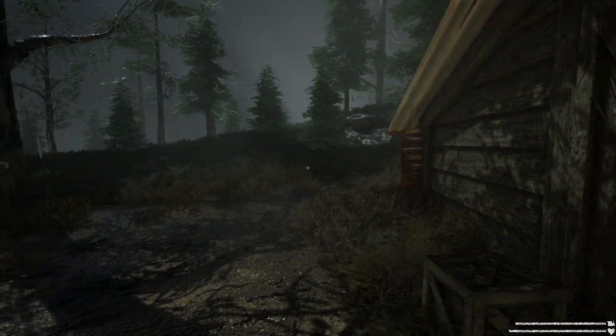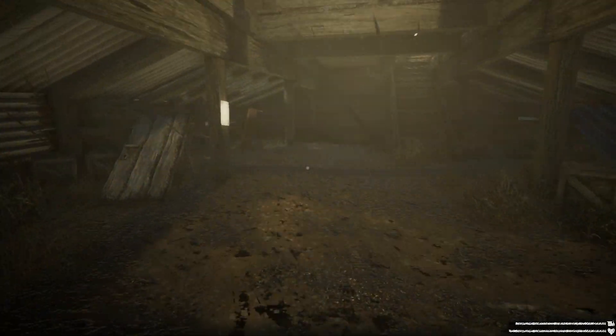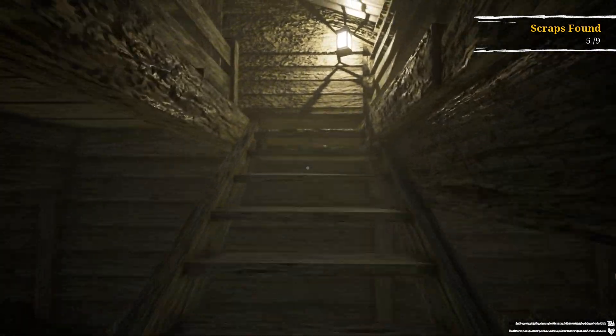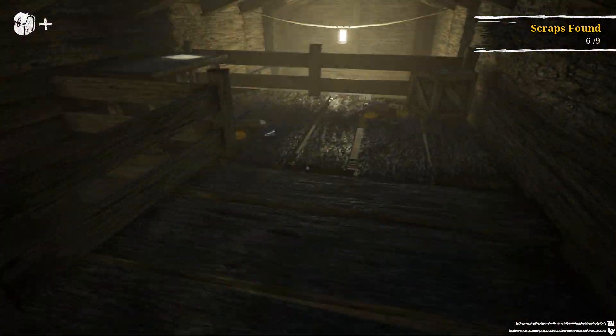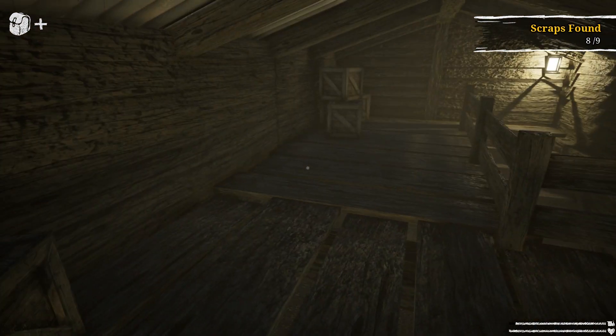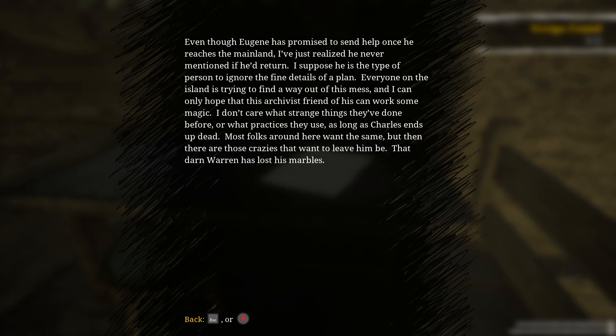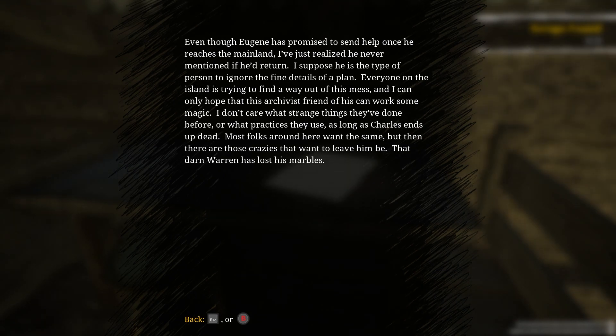We can't get in here. Is he just being nearby or is he actually coming? Oh, we found five out of nine scrap. 6, 7, 8. Must be one more down there. Even though Eugene has promised to send help once he reaches the mainland, I've just realised he never mentioned if he'd return.